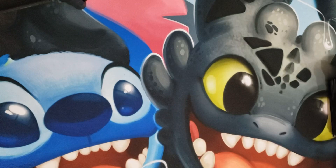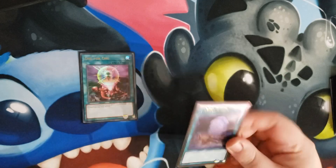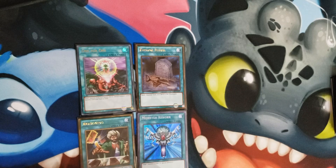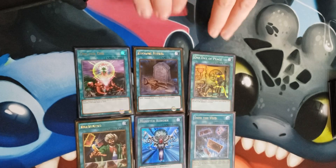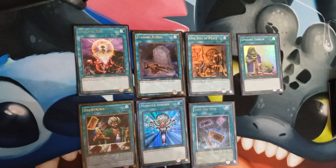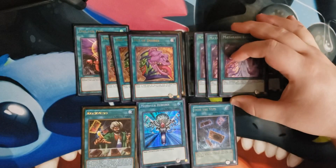Let's move on to the spells real quick. We got ourselves one One for One — very nice. One Foolish Burial — always good. One Reasoning. One Monster Reborn — very standard, very classic. One Day of Peace, one Into the Void, one Upstart Goblin. And then we move into the High Risk, High Reward — one of my favorite cards, love the artwork. Three Pot of Desires — some people hate it, a lot of people hate it, I really like it, mainly for the artwork but also the risk factor.